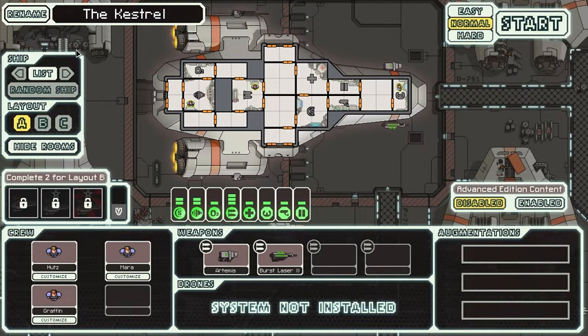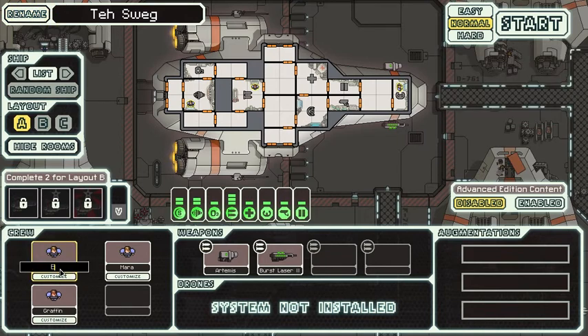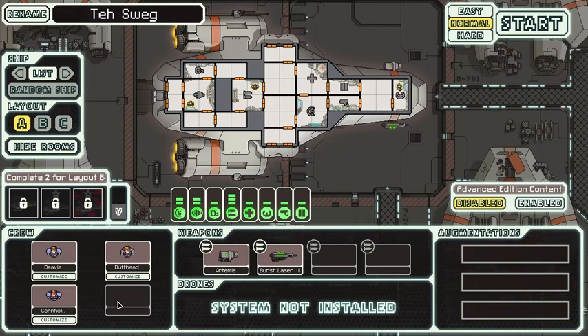Basically you get a ship and you have some crew members. Let's name this thing - not the Kestrel, let's go with Tisweg. And my crew members, I'm gonna name Beavis, Butt-head, and Cornholio. Let's customize them - Beavis can be the standard guy, Butt-head will be the long-haired dude.